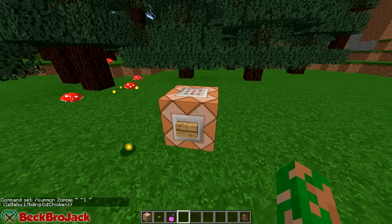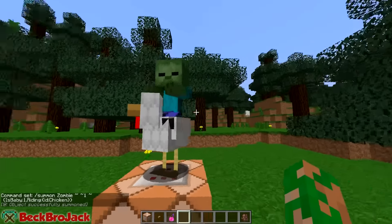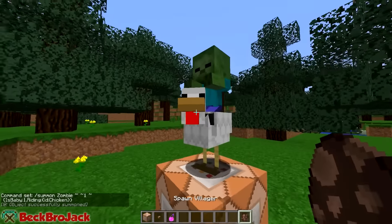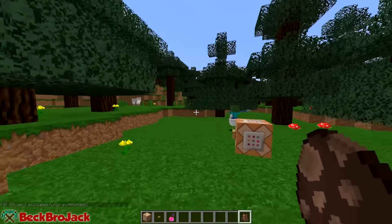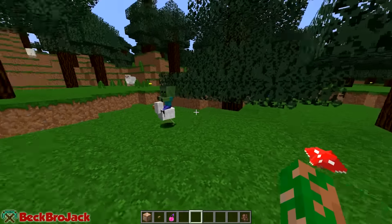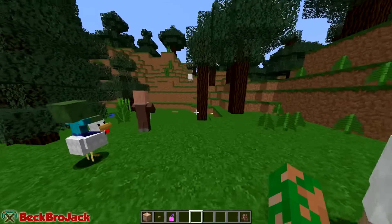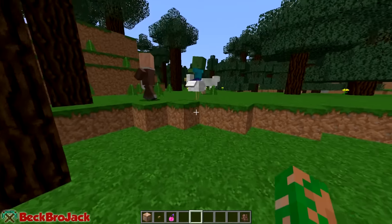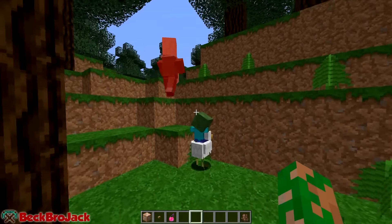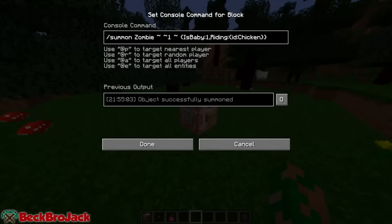Now we should be good, so we can hit done and — bam — look at that, we have ourselves a nice chicken jockey! This guy will actually run around and control the chicken. I'm on creative mode right now so he won't follow me, but if I spawn in a villager, he takes control of the chicken and uses his pathfinding abilities to go over and kill anything in his range — he'll just devour the villager just like any other zombie would.